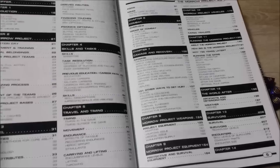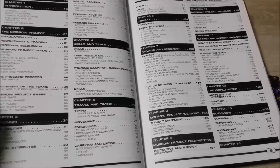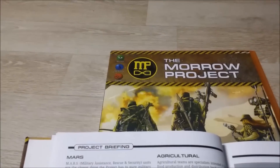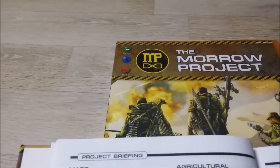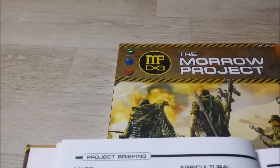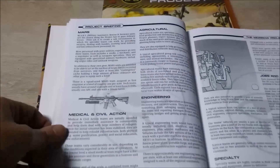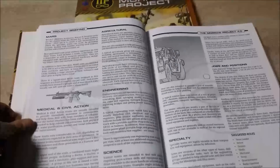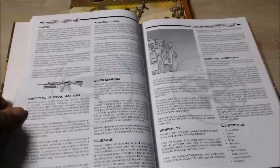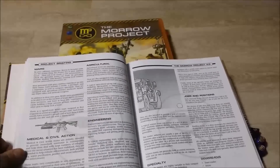Well organized and backed up by an effective table of contents, it's not very long before you're comfortable with the book and can find what you need right away. Although the default assumption of the game is that characters will be drawn from three primary divisions — Recon, Science, or MARS — the game includes detail for playing characters from other divisions such as Medical and Civil Action, Engineering, Science, and Agriculture.